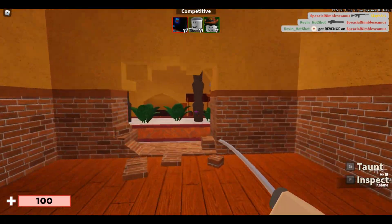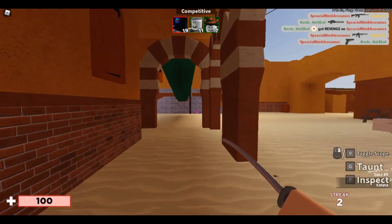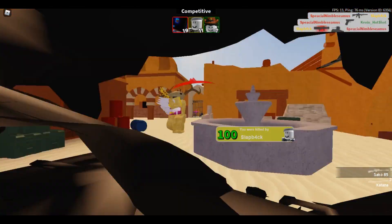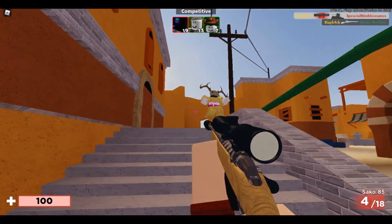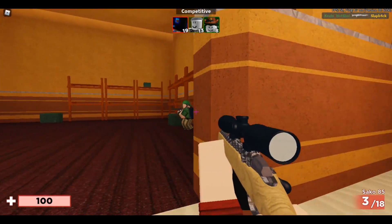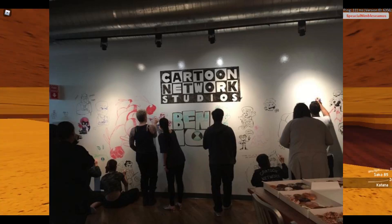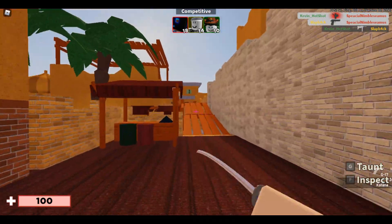Another thing that some fans are speculating is that Ben will unlock Clockwork and Goop in the movie. I don't think so, because Clockwork is very powerful and a 10-year-old Ben with time powers is not a very good idea. And Goop - maybe, it's possible, Goop isn't extremely powerful. The reason people were speculating this is because apparently Goop and Clockwork were featured on the Cartoon Network kitchen wall, where the crew drew different characters in the show. Clockwork, Goop, and Jetray were among those characters, and Jetray's the only one that showed up.